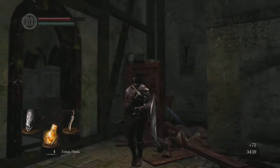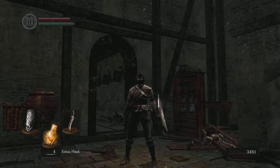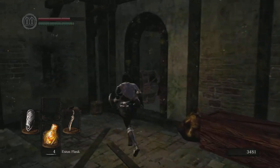Again, when you parry with a regular shield you'll notice a difference in animation. Keep in mind that the parry frames are at the very start of the animation — almost as soon as you press the button.